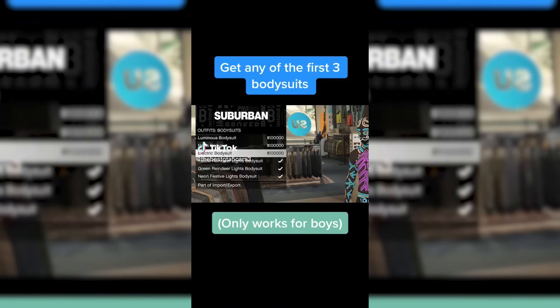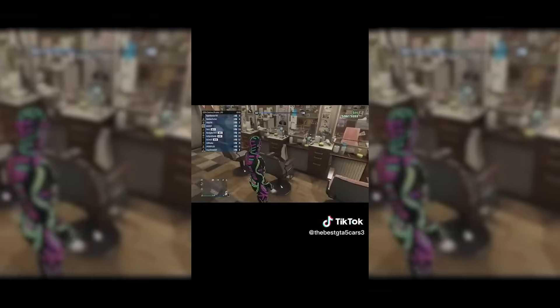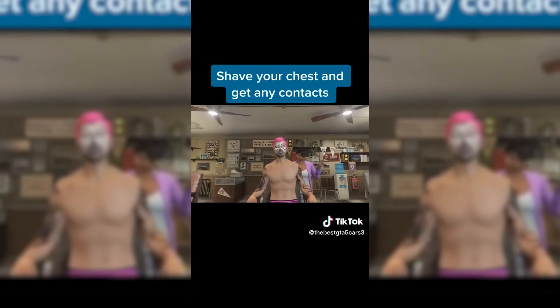To start off, we are going to be testing out this glitch — how to get the bodysuit with pants on it. This is an old glitch that used to work, however I do want to test it out to see if it still works. And just to mix it up, I'll try it with a different bodysuit as well.